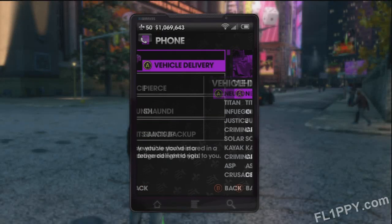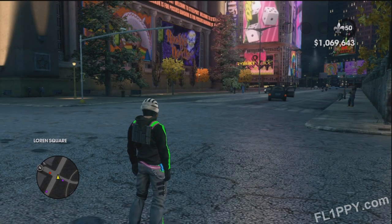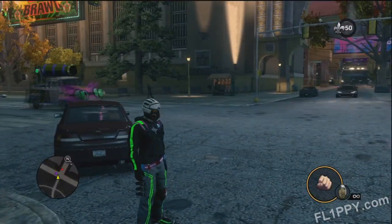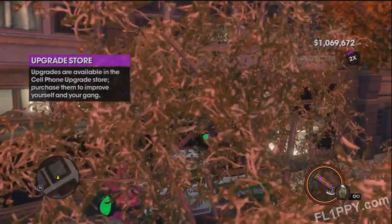Hey everyone, it's me Flippy back again with yet another Saints Row 3 glitch. This one is kind of popular on the message boards, but no one knows how to do it 100%, but I think I figured it out. First go to your phone and have the Genki Mobile delivered to you. It has to be delivered — if you get this out of your garage, this will not work.